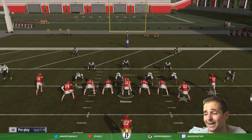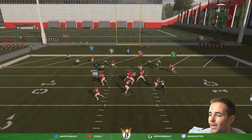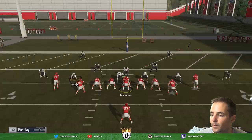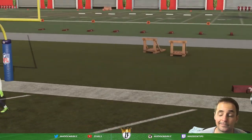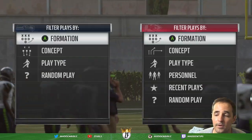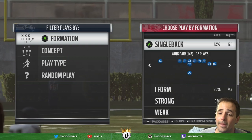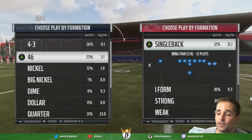I'd put the halfback to that side because that's where the flow is going. If Kelsey ends up getting covered, you could swing it out and maybe get a block. The good thing about high pointing is if you don't catch it, no one's catching it — whereas if you don't high point it, you're probably going to throw a pick. That's generally a really dangerous area of the field to throw in.